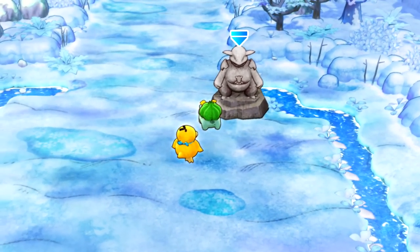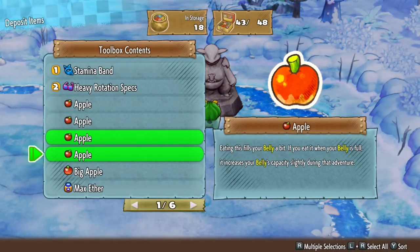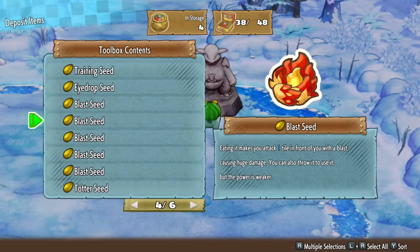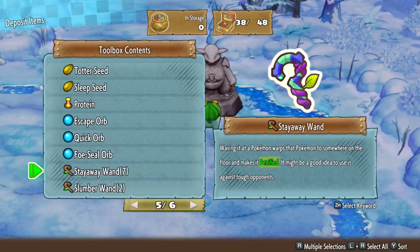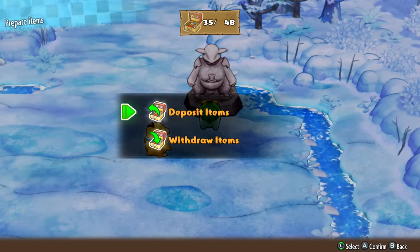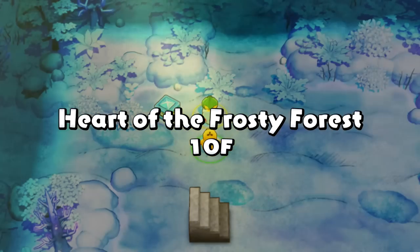Eating the Blast Seed makes you attack one tile in front of you with a blast causing huge damage — you can also throw it but the power is weaker. We have a lot of these. I wonder if I'm supposed to use these against what we're about to go against. I'll put this away for now. Are we fighting somebody? Would you like to go on? I guess so. Heart of the Frosty Forest — and we still have more to survive here.